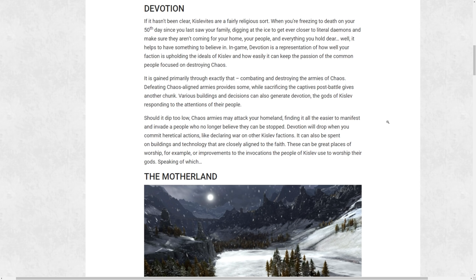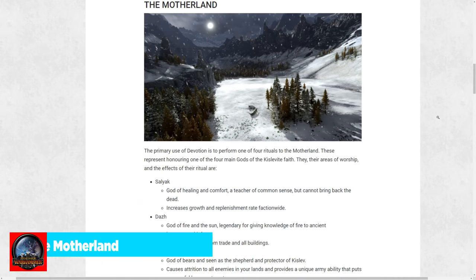Devotion is the currency for Kislev. It's generated by a lot of standard fare, but committing heretical acts will cost you devotion. If your devotion dips too low, chaos armies attack your homeland — they just straight-up manifest, similar to a rebel faction popping up out of nowhere, going wild on one of your locations. So devotion isn't simply a currency but also a mechanic with penalties if it drops too low.